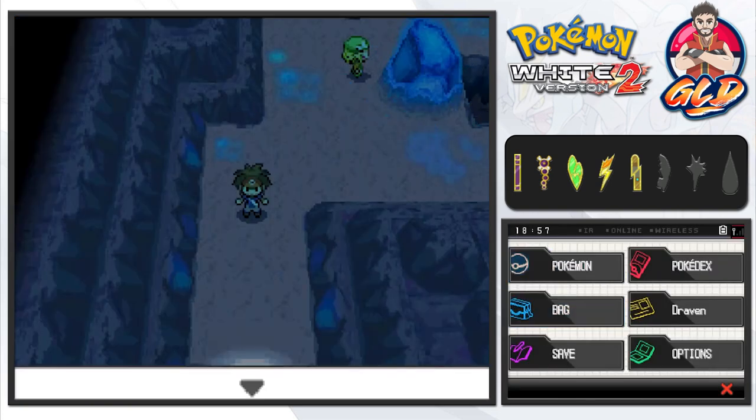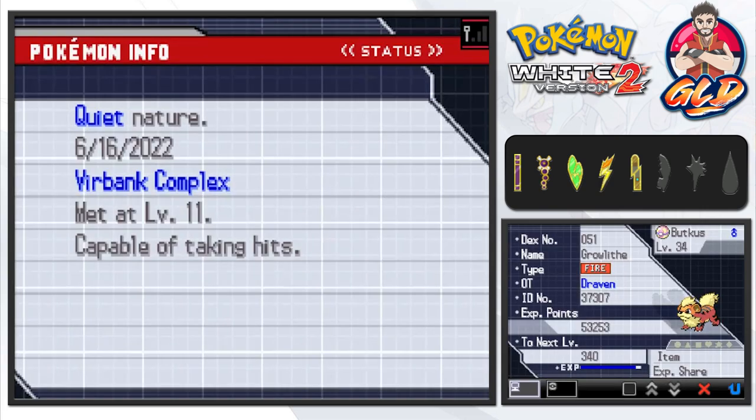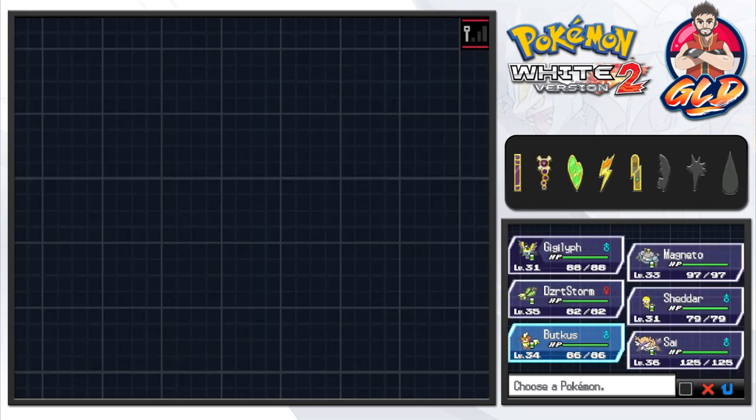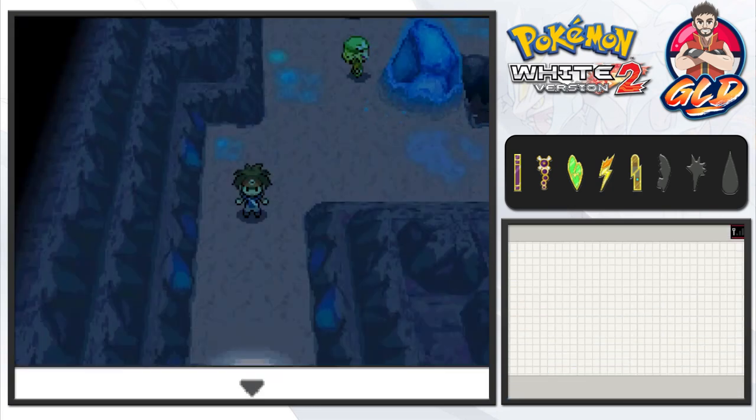Looking at the summary — it has the Experience Share. Let's go ahead and take that item and move it, swapping some items around.